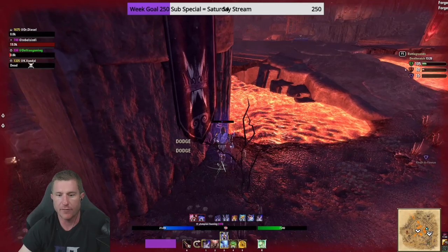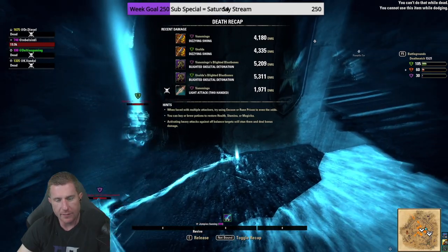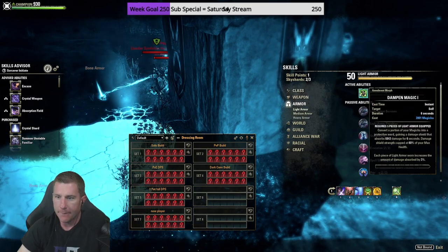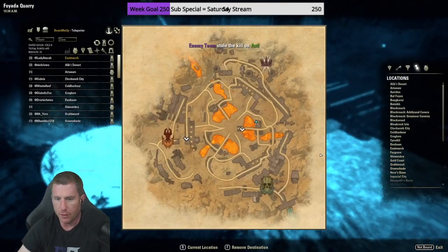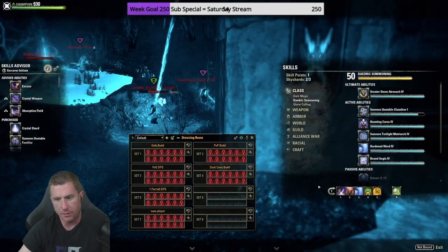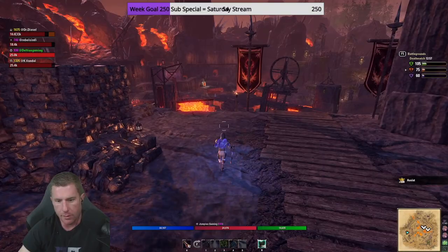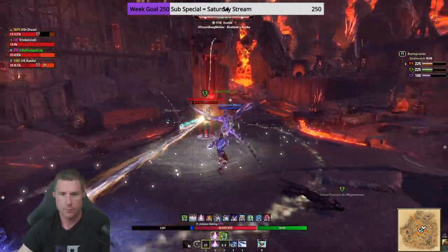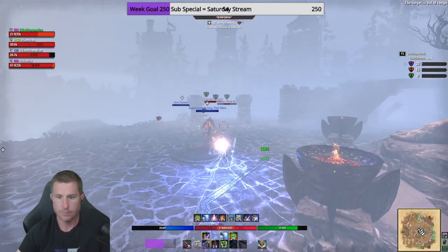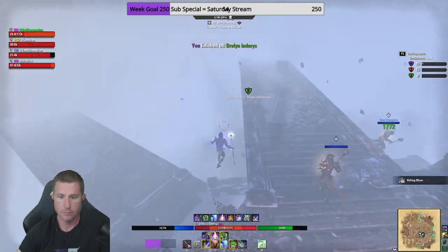I didn't break free fast enough and got melted. I need to switch this up — I'm going to double-bar a shield because I'm just getting absolutely wrecked. Instead of Curse on the front bar, I'll swap in Dampening Magic so I have a shield on both bars. Now I have two shields and can double-shield on demand. Let's try it again — yes, this is working a lot better. Two kills straight away with the shield on my front bar.